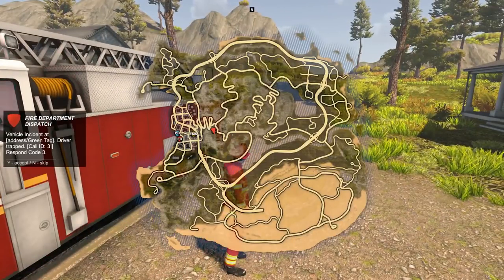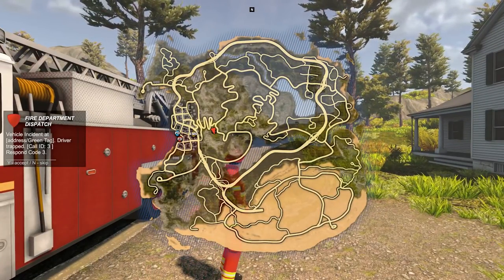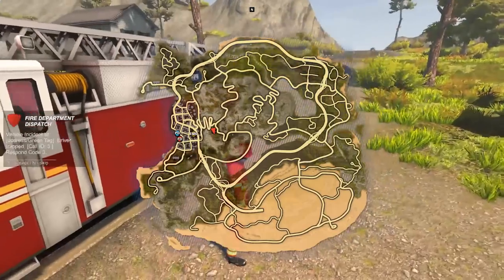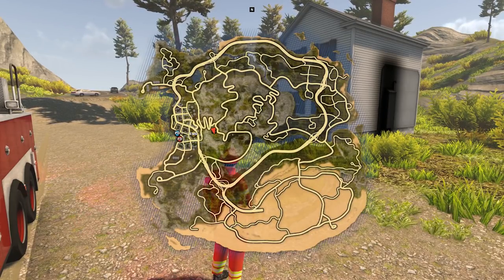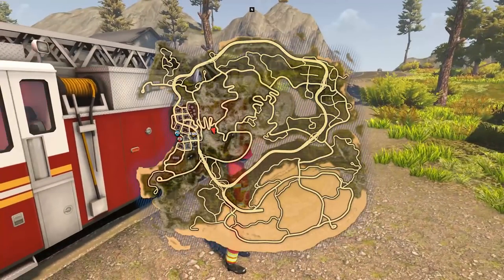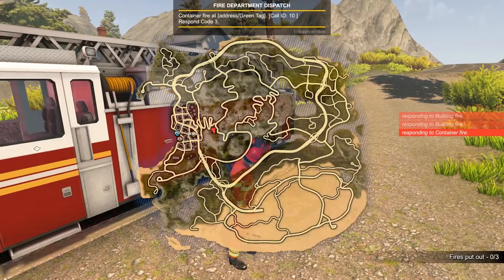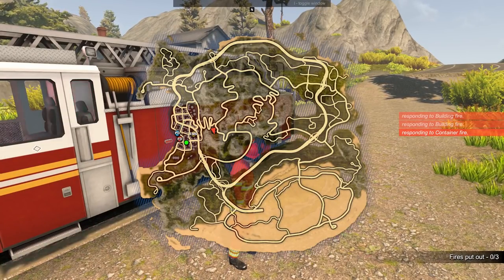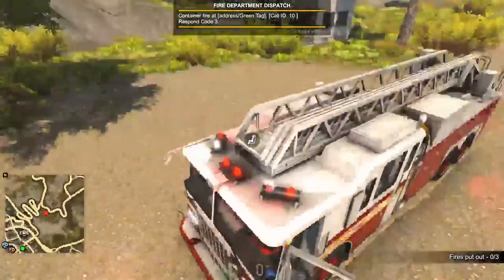Another thing they've added — you can finally get the full map on screen. You can see where the three locations are for the PD, EMS, and FD. Hopefully they add another couple of stations for each so that, say if you're the police, you don't have to drive all the way back into town if you arrest people on the opposite side of the map. We're waiting for another call — a container fire call. Let's accept it. This one's actually in the city. The last container fire was in the beach area, so it's nice to see a new one.